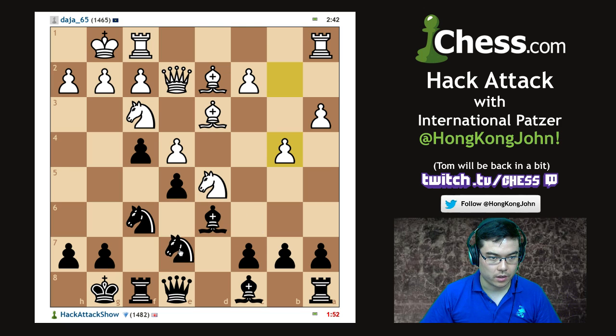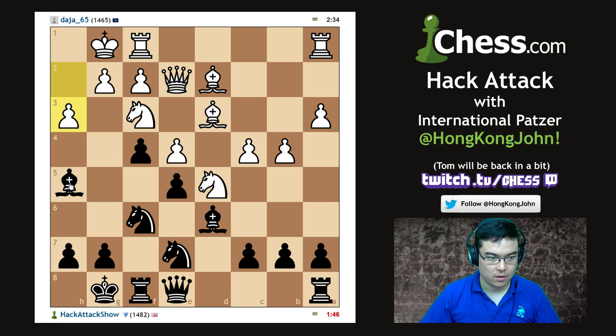Okay, now he's getting annoying. Let's force him to take something. The idea is to rook take, swing everything across — wow, this guy really doesn't care. Okay, now I swing everything across. Let's go! Oh, I don't think so. I don't think so.